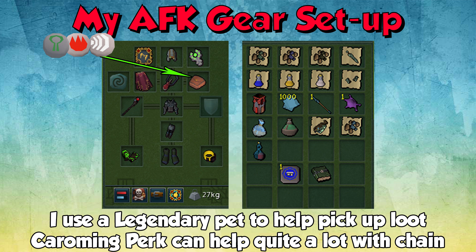The normal unattuned ectoplasmator can give you prayer XP while you're here - the prayer XP adds up in the long run if you're going to do it over a long period of time, so I'd advise bringing it. I take a gem bag because they do drop some gems here and there. Then just take a holy overload or two. The last thing you can choose from is either a teleport-to-house tab or the slayer codex if you have 50 souls - that lets you teleport straight to the sunken pyramid. I also use a legendary pet to help pick up my loot, and the Caroming perk can help quite a lot with chain.